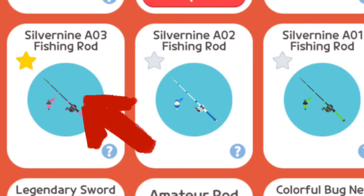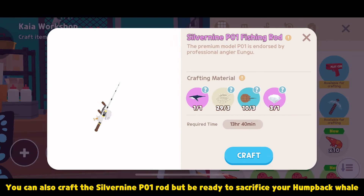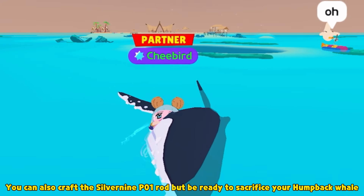Which rod to use? Of all the rods I purchased from Fisker, the AO3 is the best for me. If you have these rods, use any, but I snap often using the hammer rod. You can also craft the silver 9PO1 rod, but be ready to sacrifice your humpback whale.